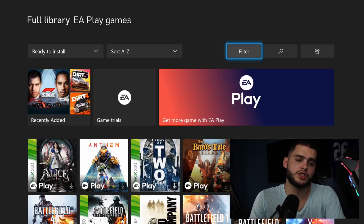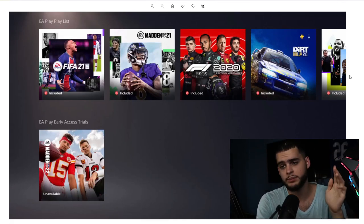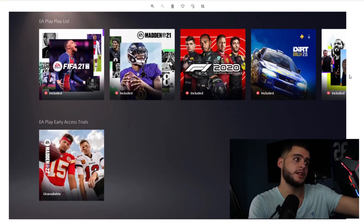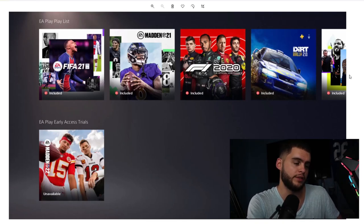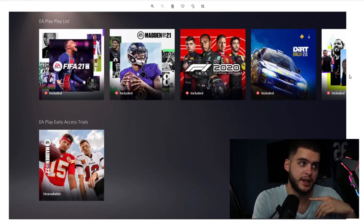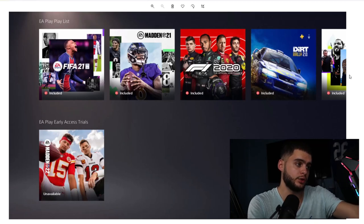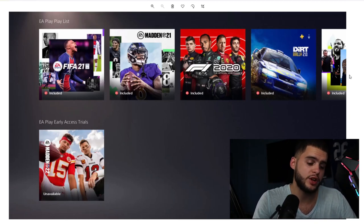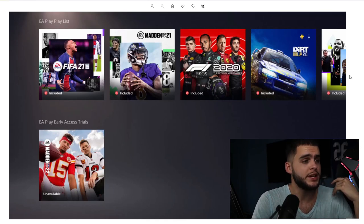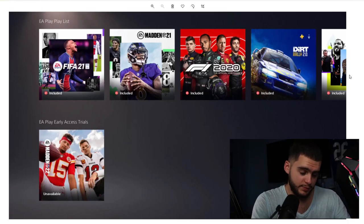Now let's head over to PS5. I have a screenshot from Twitter showing how to do this. On PS5, head to where EA Play is — you'll see the EA Play list showing games currently available like FIFA 21, Madden 21, the racing games. Below that list will show the EA Play early access trials. For some reason on Xbox it doesn't show the early access trials yet, but on PS4 it's been there for at least two hours. For PS5 and PS4, it looks pretty easy — go to that list and the trial should appear. When it's unavailable, it'll say unavailable; when it's ready, it'll become available.